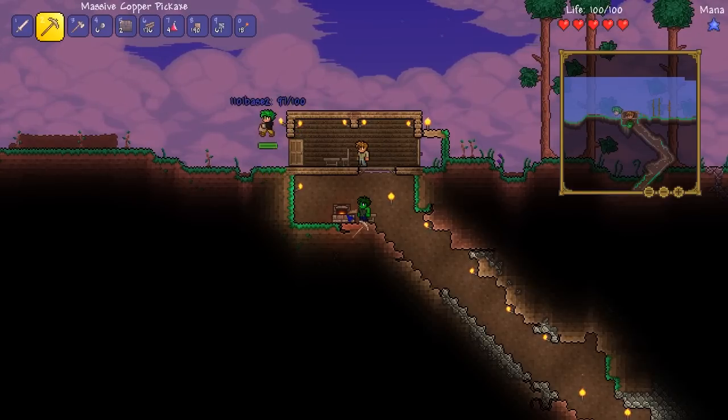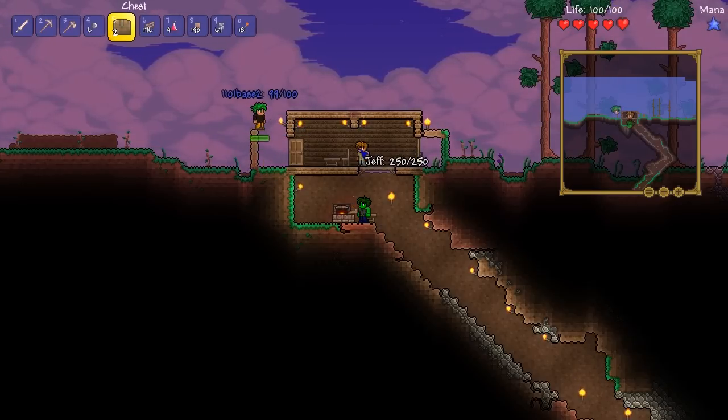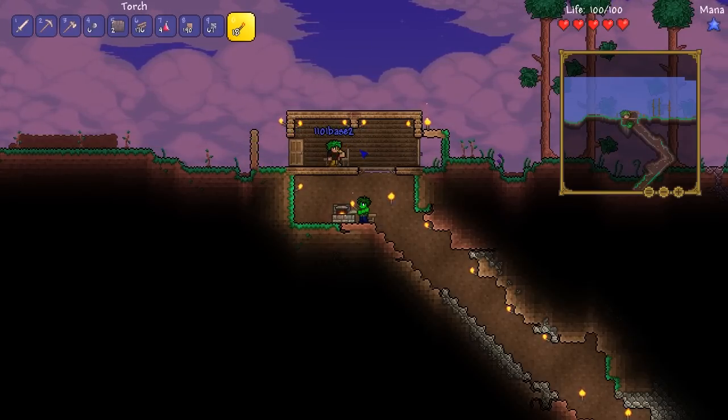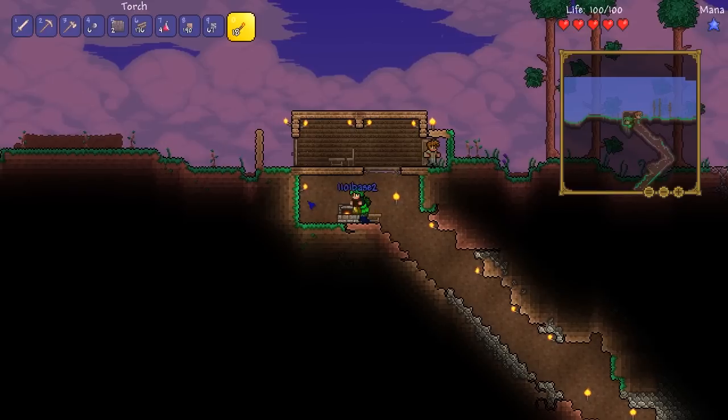The NPC's name is Jeff, right? Yeah, that's him. Will he jump? Nope. Well, I'll just build a little wall to keep him. I think he'll jump a little bit, but not real high.